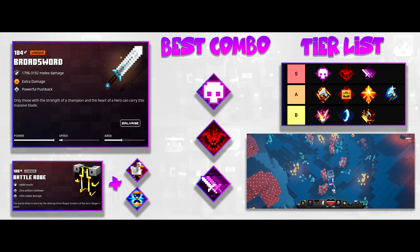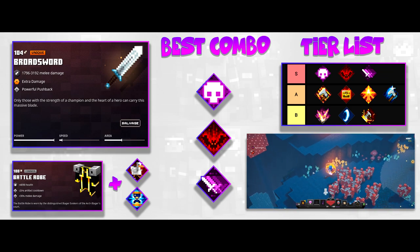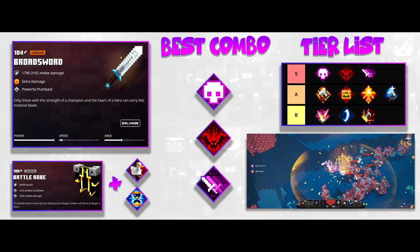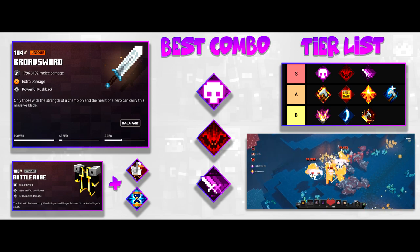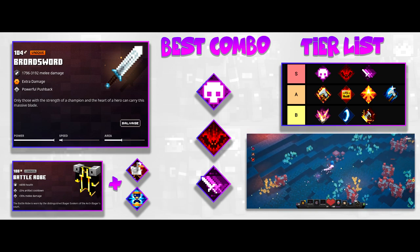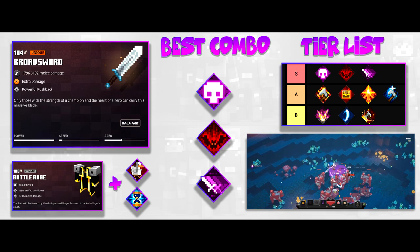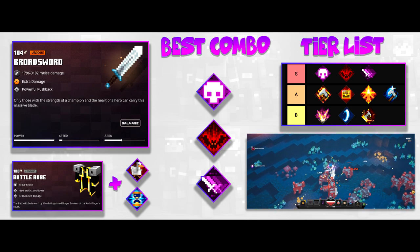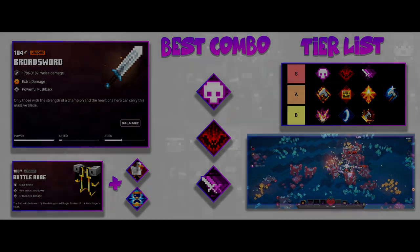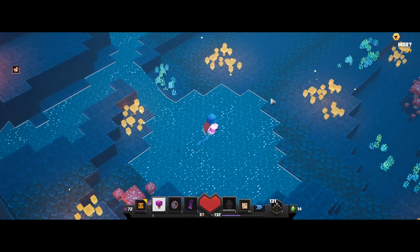If you don't get the perfect three enchants, take a look at this tier list to see what works best. In the S tier we have Crit, Leeching, and Echo. For A tier we have Rampaging, Looting, Radiance, and Sharpness. For B tier we have Exploding and Shockwave. Everything after that goes in C tier or below and really doesn't make too much of a difference, so focus on anything in B tier or above.